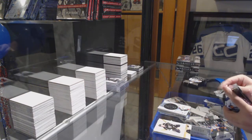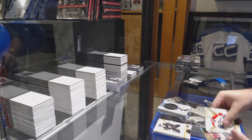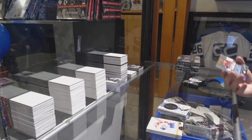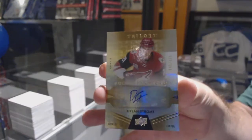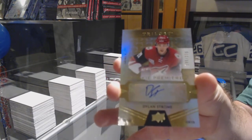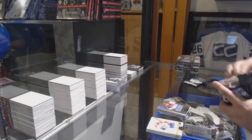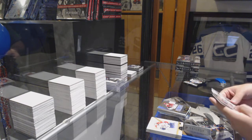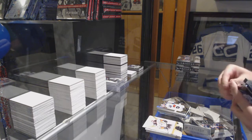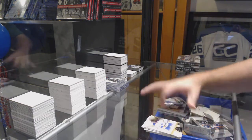Wow, what a box! Number 275 rookie premieres auto Dylan Strome. Oliver Bjorkstrand rookie premieres 999. And an Evgeny Malkin rainbow.